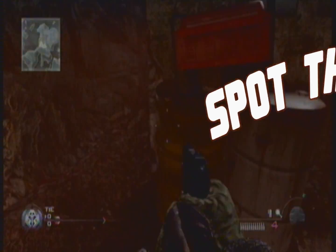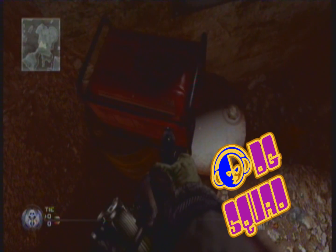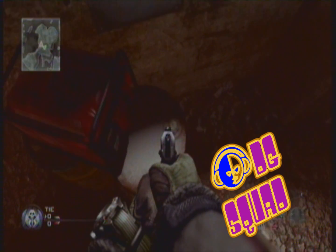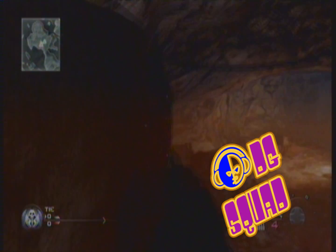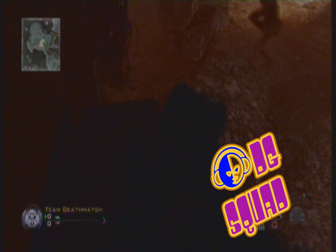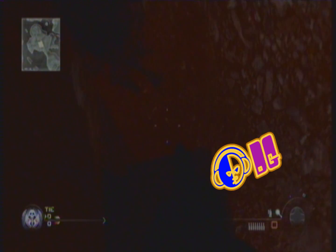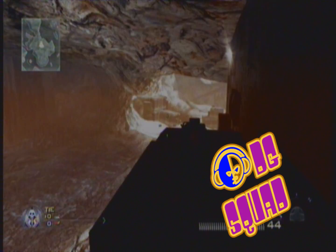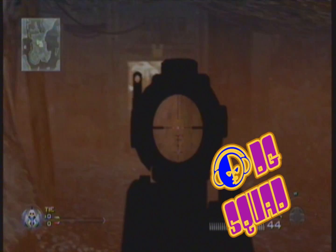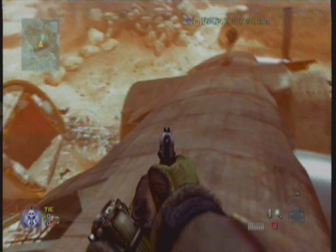Spot three: just jump into these barrels, then jump and crouch to get on top of this little ledge. Then you can go around the corner and shoot them all through the doors that they're coming through. I got about a seven kill streak on this, so you can get some good kill streaks — though I should have moved down obviously, because then I noticed spot four.